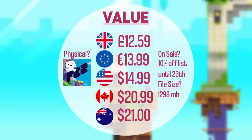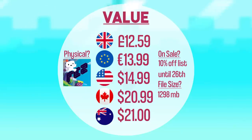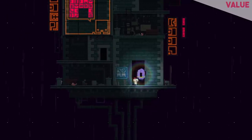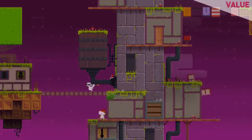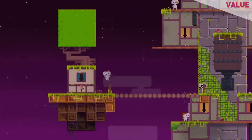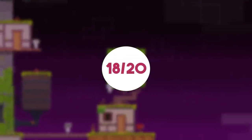Fez is going to take you around 7 to 10 hours to complete if you're rushing through, but there are lots of secrets and those anti-cubes to go back and look for. It is a world I wish I could spend longer in, and I'm sure many people are going to be looking at the 2013 planned sequel that never was, in the hopes that good sales may make that a reality. At just over £10 — a base price of £12.59, but currently 10% off until the 25th — Fez represents excellent value. You can find it cheaper, but it fits every aspect of the Nintendo Switch. I give value 18 out of 20.